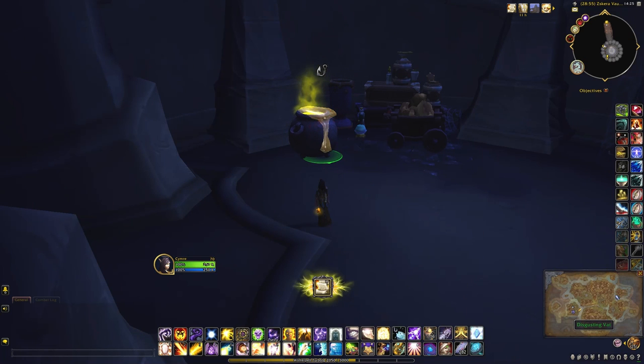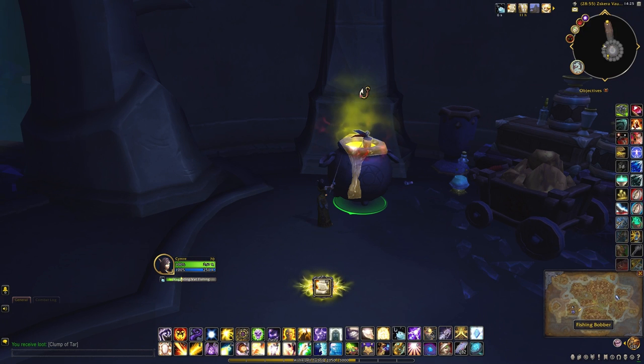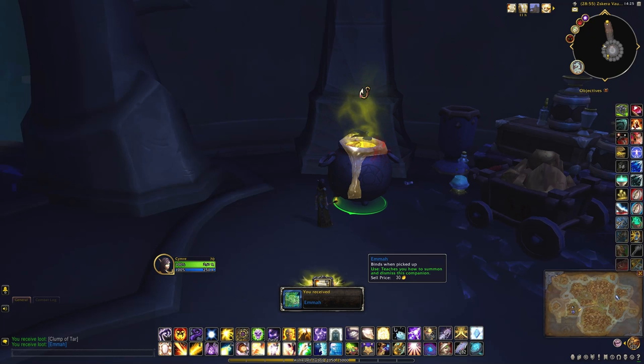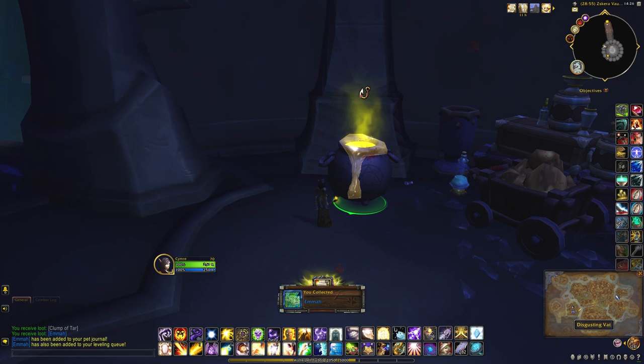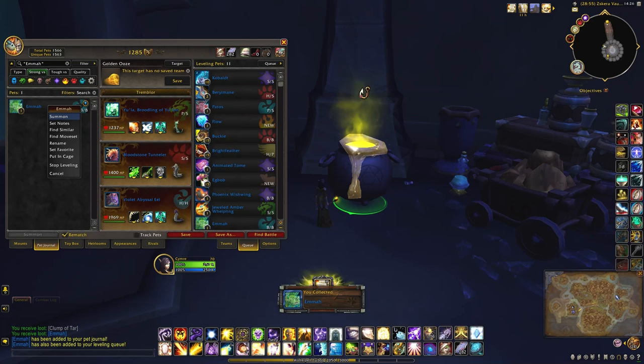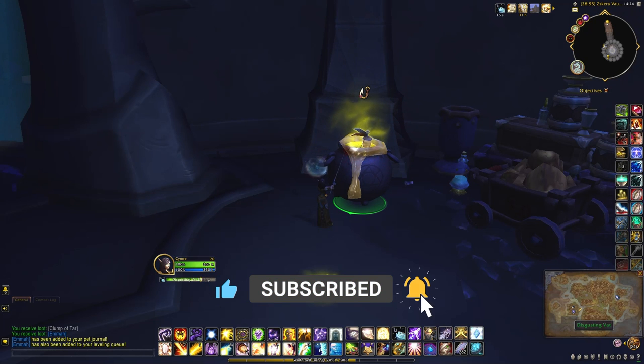If you find a disgusting vat in one of your rooms, all you have to do is fish it up. You'll find several items are able to be fished up from this vat, including Emma, which is a recolor of Pathos that you can pick up from another room in the vault.